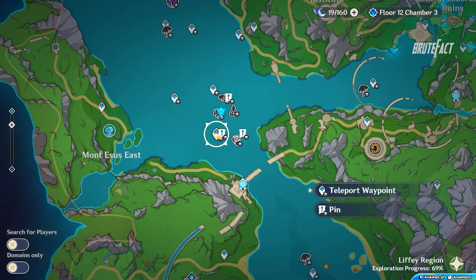Teleport to the bottom waypoint of the Fortress of Meropeed. Remove all three notes to trigger a dialogue and you will get a chest.